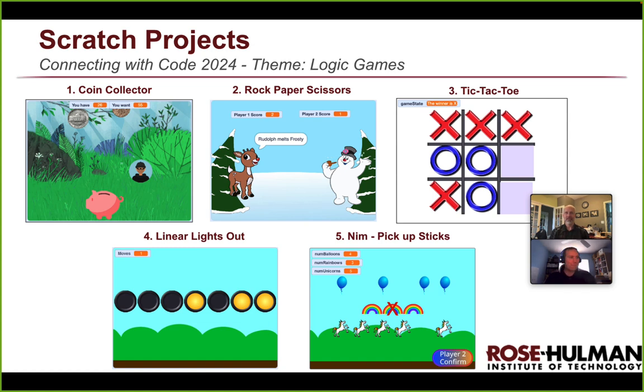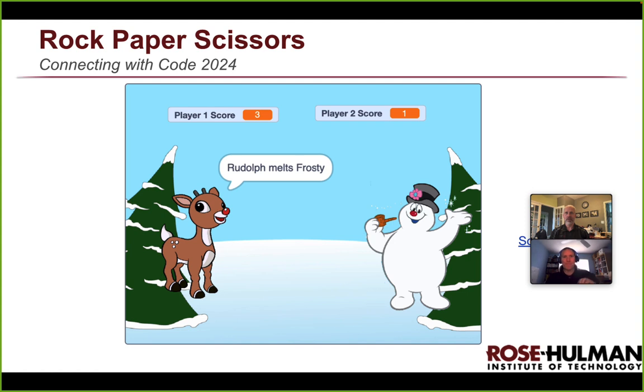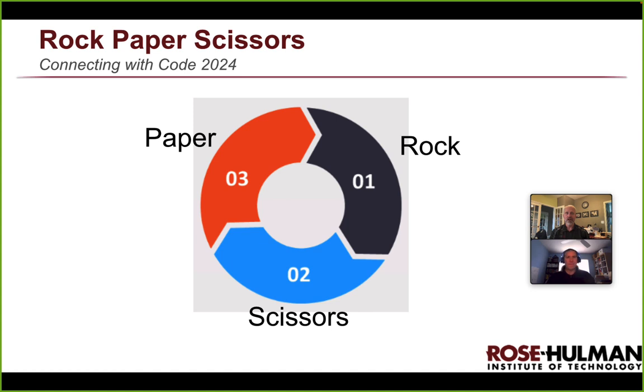We're going to design it a little differently than what you see on the screen with a Christmas-themed version. You can pick any three characters you want, as long as it matches a certain cycle of defeats. In the game, rock beats scissors, scissors beat paper, and then paper beats rock. I've actually never understood why paper beats rock, by the way.